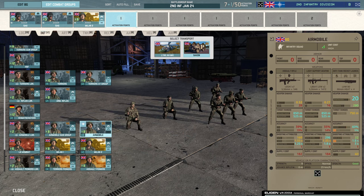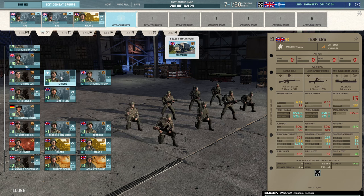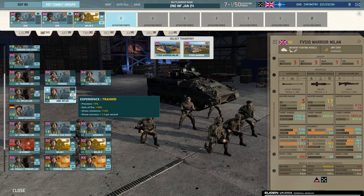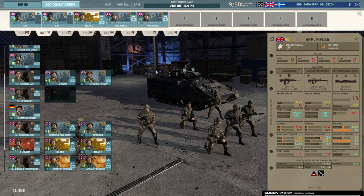I quite like the Arm Rifles and the Air Mobiles; the Terriers AT Group is pretty good too. But the Arm Rifles have a better rate of fire and two machine guns instead of one. I find the Arm Rifles better. They also come in the Warrior Milan, which is very important in this deck because it offers a lot of firepower — it's all about the supporting fire. I'd rank these up to trained for the Stress Resistance and Stress Recovery. I wouldn't rank them further because then you only get four; I'd rather have six and also have twelve Warrior Milans. So we'll take two cards of those.